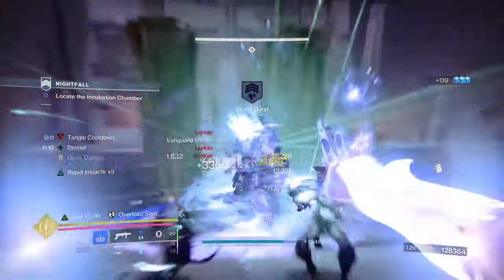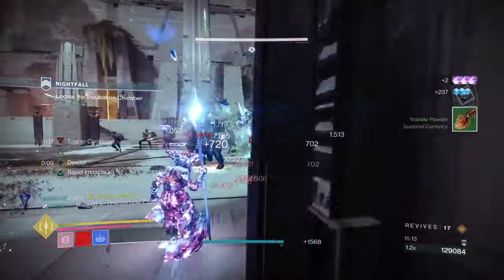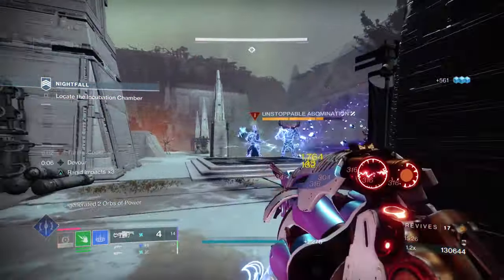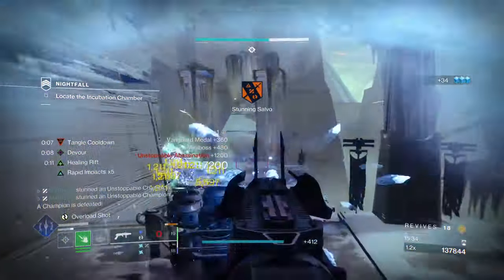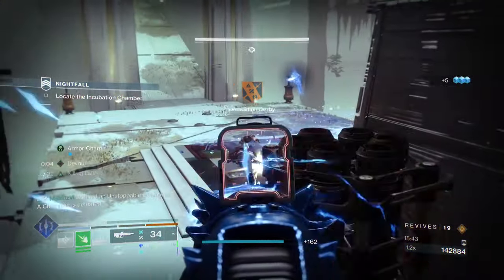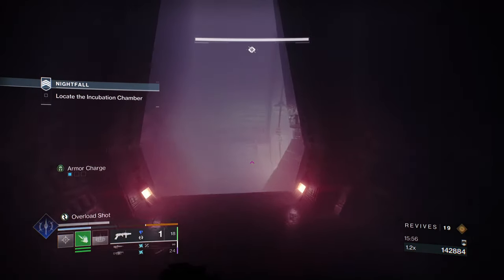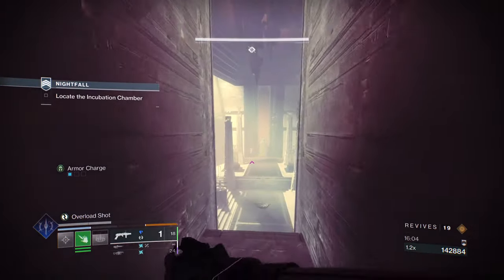I'm going to use Transcendence and later use my super if I have to. I kind of had to because the unstoppable champions were being aggressive. Make sure you tag a bit of Anarchy. I usually hide here — I got extremely impatient and ran back to the bridge. The reason that spot can be dangerous is the stalkers can throw grenades at you, and if you haven't cleared all the ads you'll be sent back to orbit.